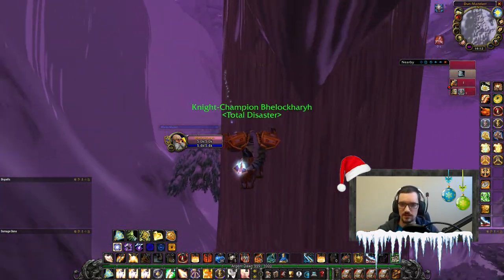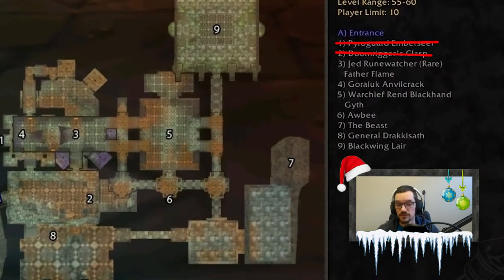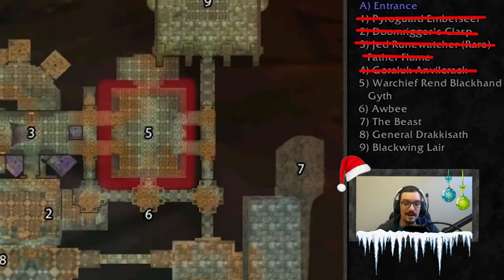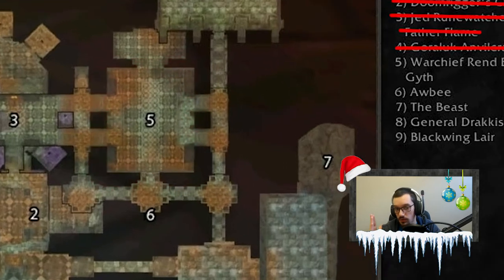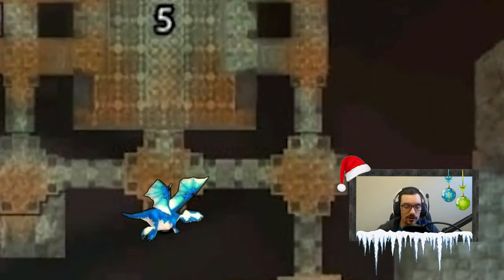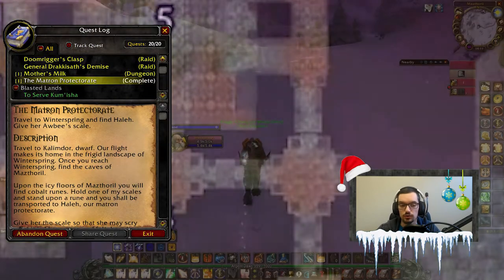There are a few steps you need to complete in order to use the teleport. The first thing you will need to do is enter Upper Blackrock Spire and get to Rend Blackhand's Arena. Once he is dead you will go through the door and you will see Obi, the tiny blue whelp, lying on the ground ready to give you a quest but guarded by two mobs. Just obliterate them and the whelp will give you a quest that will bring you to Winterspring.